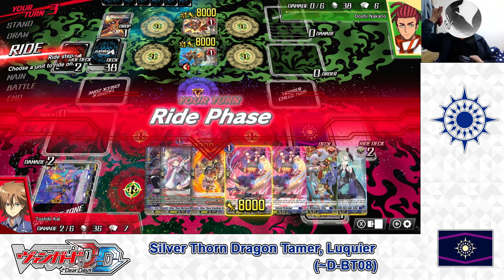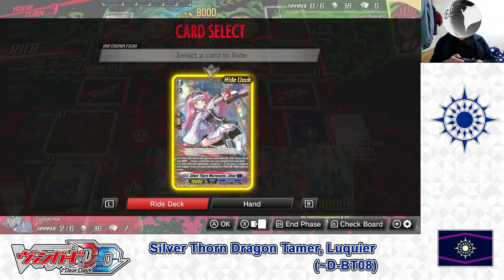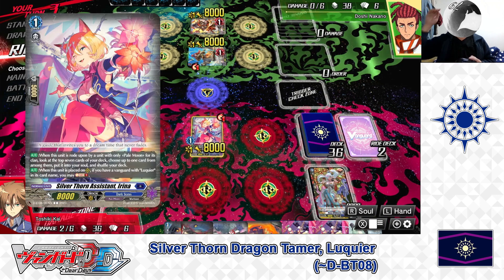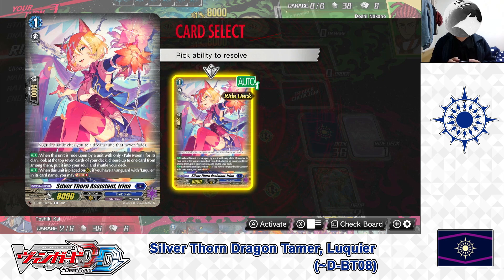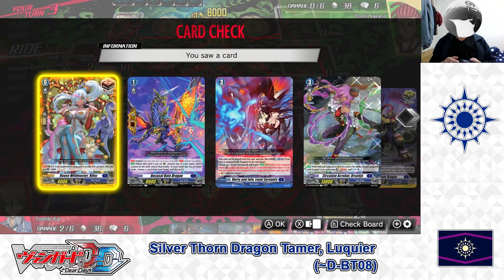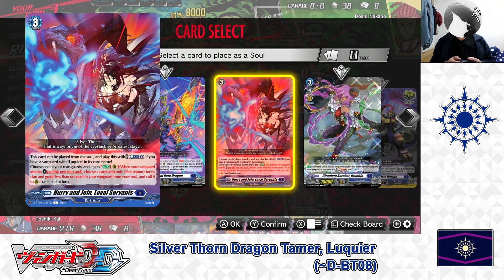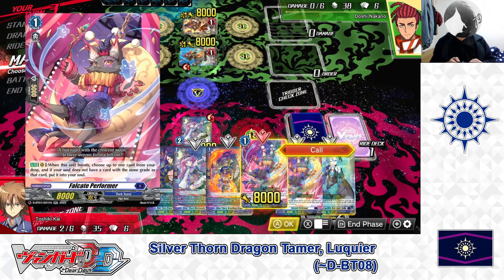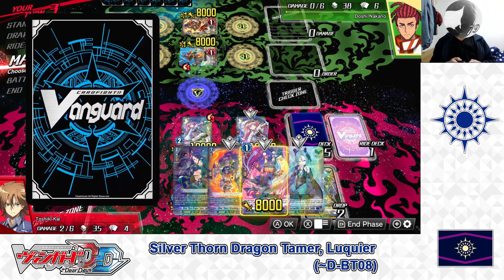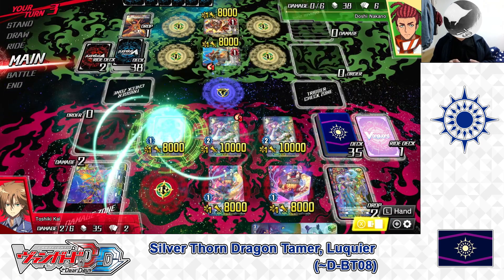End of my opponent's turn. My turn — draw. I drew a heal trigger, but I'll ride from the ride deck: Sylvanthorn Marionette Lillian. Discarding Riley the draw trigger as ride cost. Irena's skill triggers — I check the top cards of my deck and put the order card Hurry and Join Loyal Servants into soul. I call to rear guard: Falcate Performer, Lillian, Falcate Performer, and Breathing Dragon.